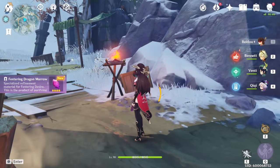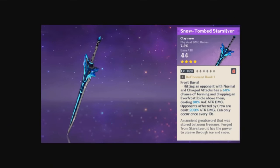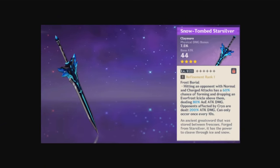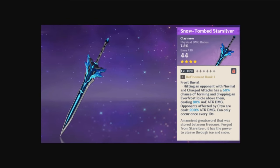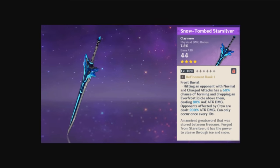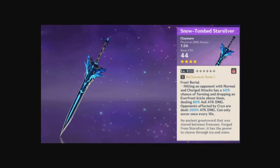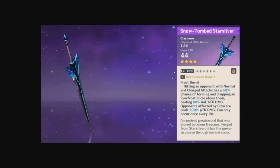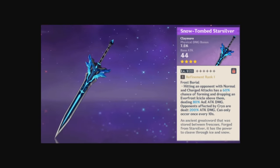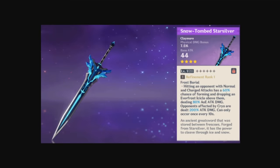Next we're going to be talking about the Claymore, Snow-Tombed Starsilver. This Claymore is actually pretty good for Razor and pretty decent for Xinyan because of it giving physical damage. A lot of people talk about how the passive doesn't work with itself, but if you have an Ice unit — which most people running Razor will for Superconduct — you're going to be proccing that anyway.